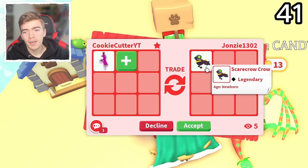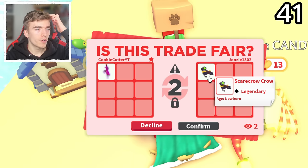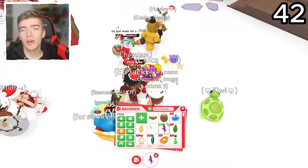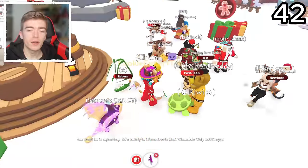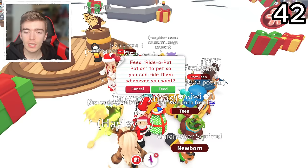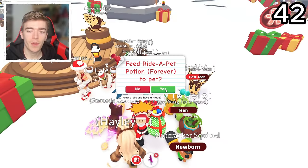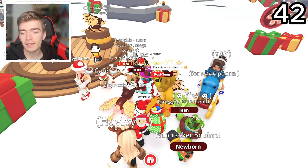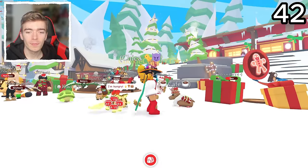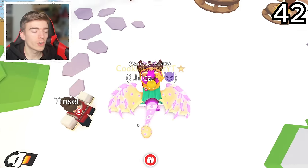A Scarecrow Crow — pretty cool, I do like this pet. I'll just hit accept on this. I don't really need this pet, but it is cool. I do think I have a Neon or a Mega Neon of it — I really can't remember, but there we go, we got another Scarecrow Crow. I feel like I should actually use one of these Ride Potions for myself instead of just trading all 100. How about I use one on my Mega Neon no-potion Chocolate Chip Bat Dragon? I know the community is probably going to go crazy that I'm about to use this on a no-potion Mega Neon, very rare, expensive pet — but let's do it anyway, because it's a cool pet and I like actually using the pets. Look at him — I love his little run. It's got a unique run that no other Bat Dragon has.